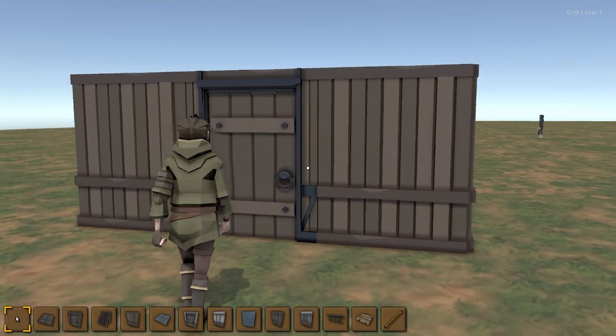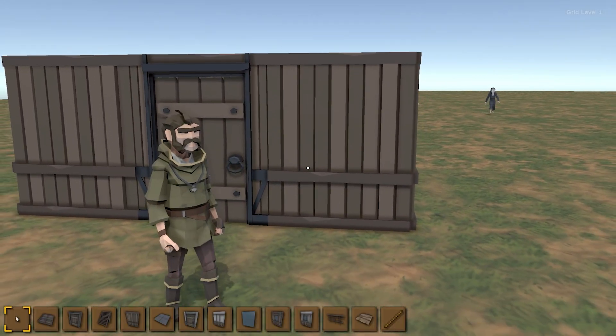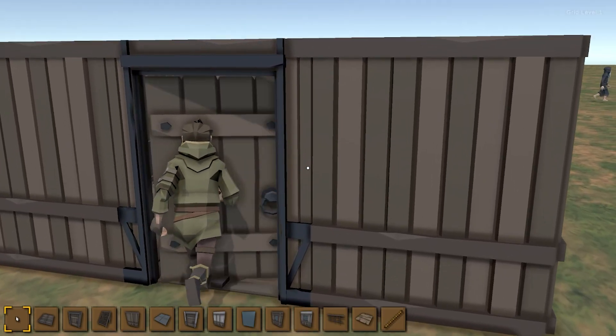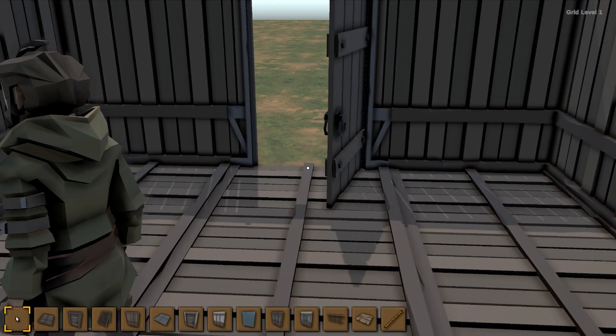And there you go, here is a really nice house. Now the door already works, but actually the standard assets need one change. Over here on the player there's a script to actually allow it to push things, so just enable this. And now I can push the door and go inside my really nice house. Awesome — so just like that, we already have the basics working.